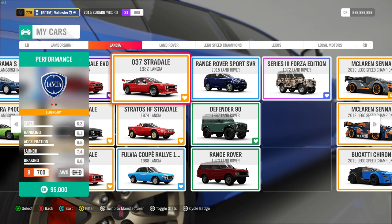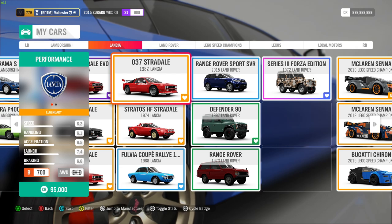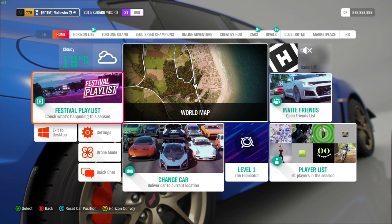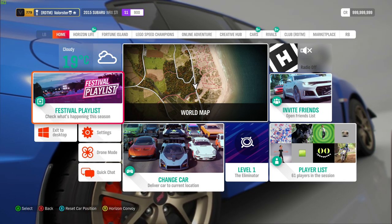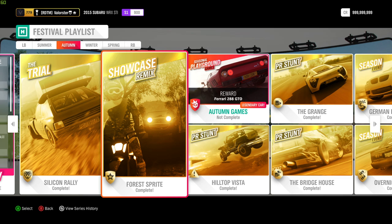Now what can we win from the trial? It's the Peugeot 205 Forza Edition. Not a new car — there's no new car this week so I don't need to show them. Showcase — we already done that a few weeks ago. It's with a Smiley car.